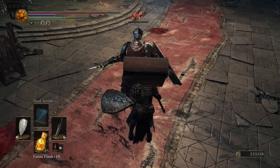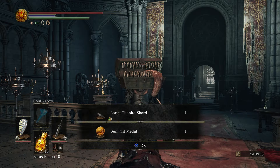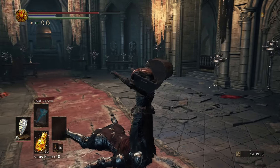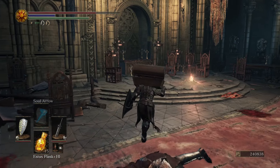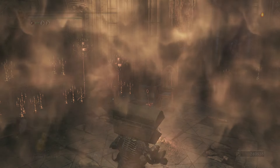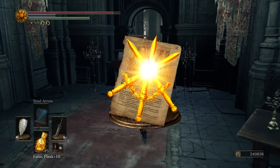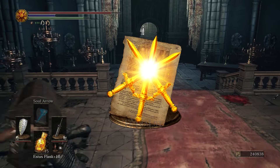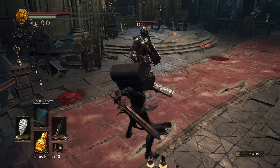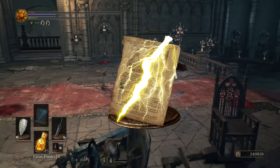You can obtain the Symbol of Avarice by farming the Mimic Chests scattered throughout the world. The Warriors of Sunlight Covenant offers 2 rewards for deepening your allegiance. The first is rewarded at 10 Sunlight Medals and it is the Miracle Sacred Oath. Sacred Oath will boost your attack and damage absorption for yourself and other players in your vicinity for 60 seconds. Your second covenant reward is awarded at 30 Sunlight Medals and is another miracle by the name of Great Lightning Spear.